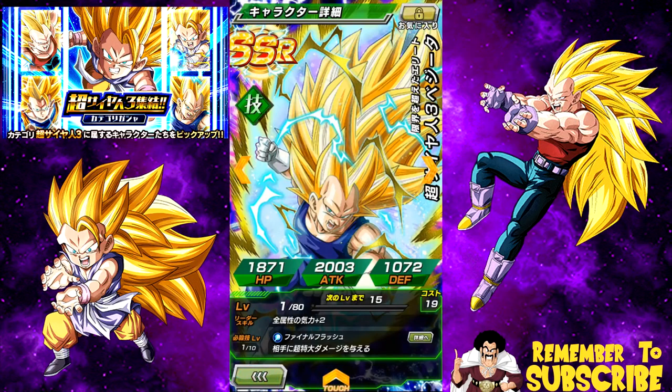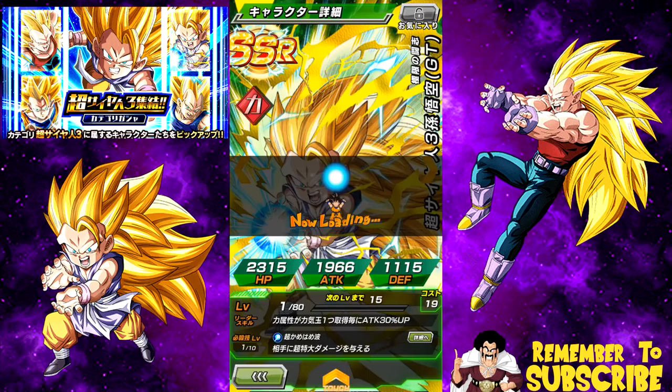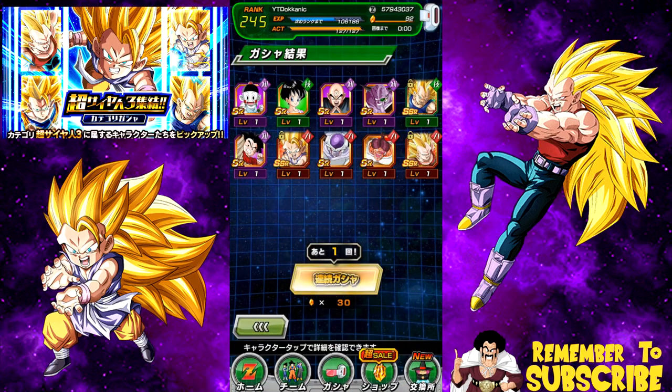Alright guys, let me know what you guys pulled in the comments below. Were you as lucky as I was? My Super Saiyan 3 team is now on point. The Super Saiyan 3 Strength Vegeta is a beast when he Dokkan Awakens. D3 just did a video of damage testing him — go ahead and check that out and look how awesome that card is when he Dokkan Awakens at Super Attack 10 with a lot of potential system. He is just a beast, so I'm happy about that.